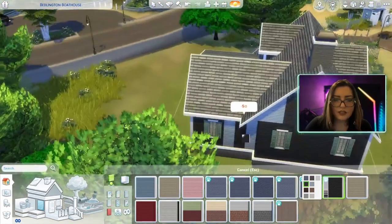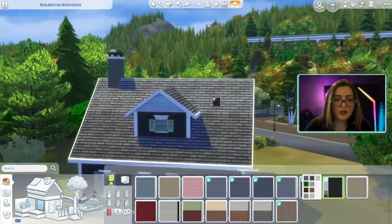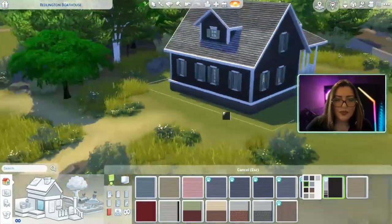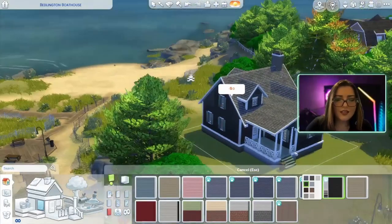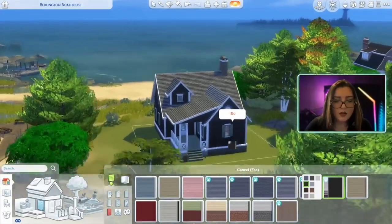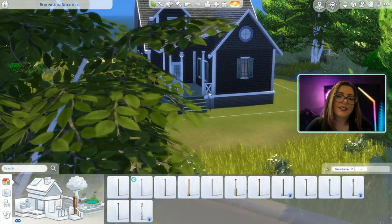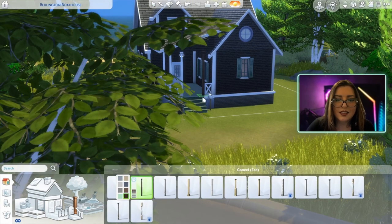Let me do black - I'm usually thinking that. It's usually my go-to thought process here. And that's fine. I love this lot, how it goes down to the little beach. It's cute. There's a little dock and a little boathouse. I don't play in these worlds - I just build. Most of the time I just grab an empty lot, so I never check out these things.